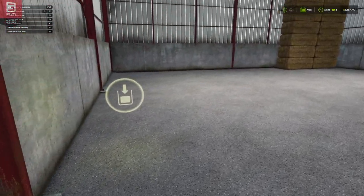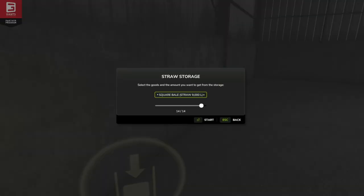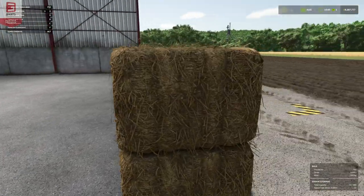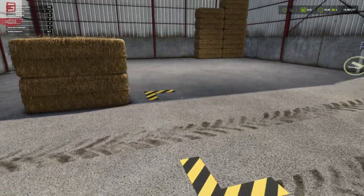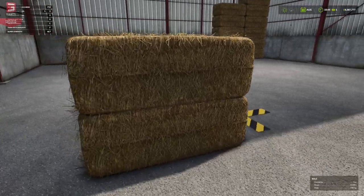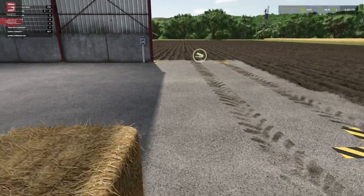And then to bring them out, we hit the trigger and choose how many we want. We just want two for today — just gotta feed the cows. There we are, and they'll spawn here. Not in the box — they're not going to go back in, they spawn next to it, and we can just pop them back in.